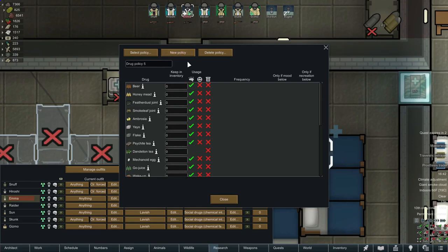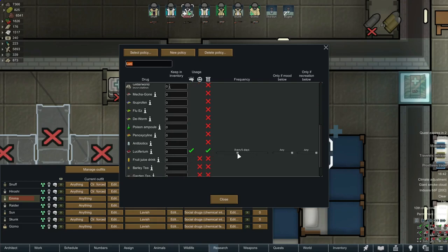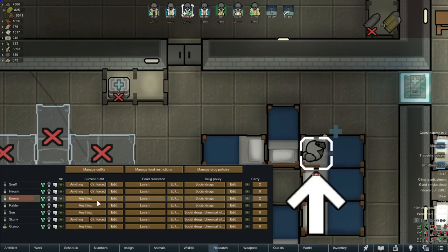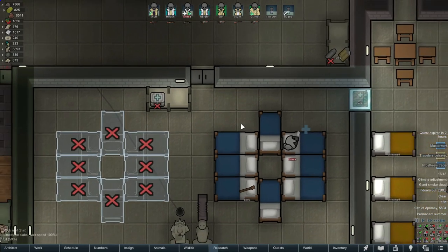You can create new policies — for example, a policy just for people who are on Luciferium. If you've got a Luciferium-addicted colonist you can tell them to come in and take it every two days or whatever they need to survive. Once you master drug policies, jump into things like outfit policies, which use a very similar concept, and food restrictions. Together these can really help you manage your colony to a much finer degree and give you a lot greater control.